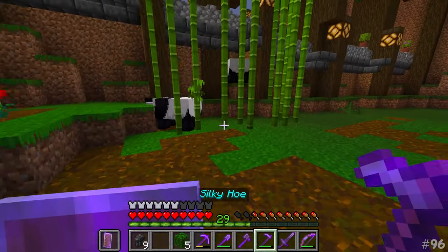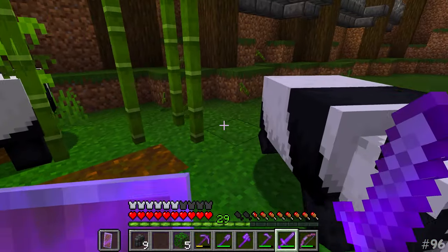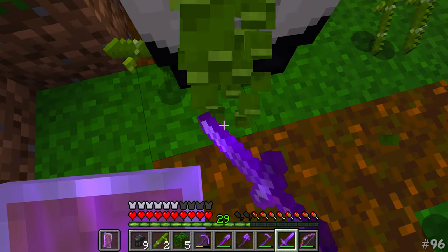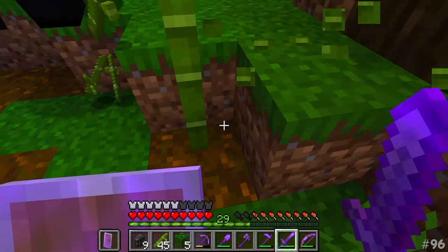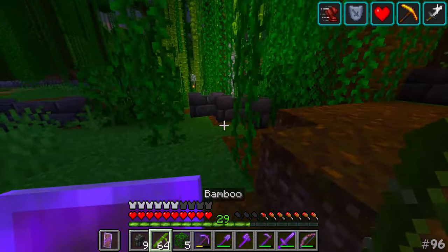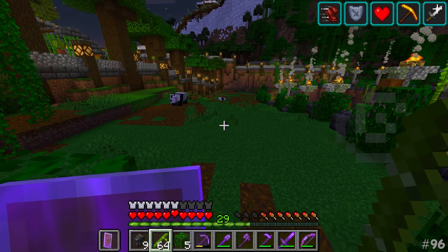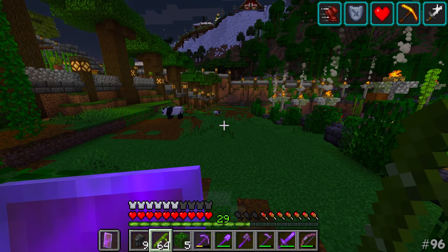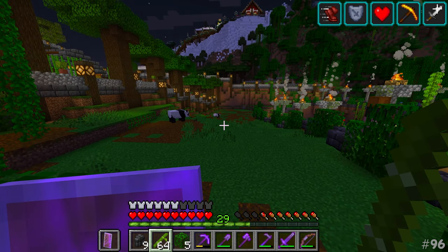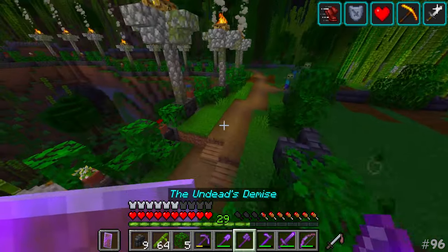So ladies and gentlemen, already we can go ahead and finally free our pandas. They can now go and do whatever they please. We just got to make sure we don't accidentally hit them because that would be pretty sad. They're running around, they seem pretty happy, which is amazing. Now what we need to do is start adding some features in here. It is a very large space. I'm thinking maybe we could get away with a little bit of a lake, maybe a couple of tents. The tents, of course, being a nod back to season two of Python's Bard. Some of you guys may remember that.